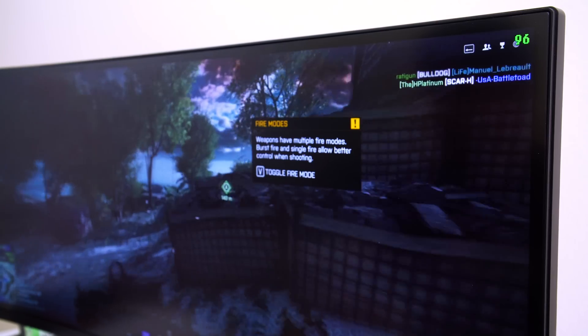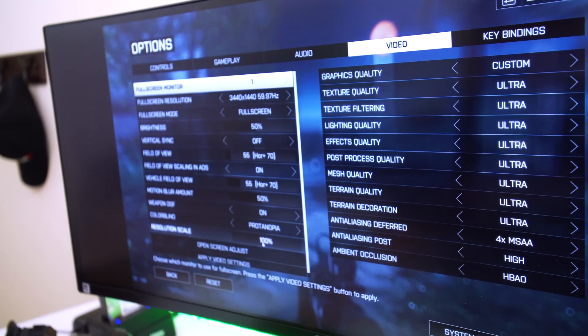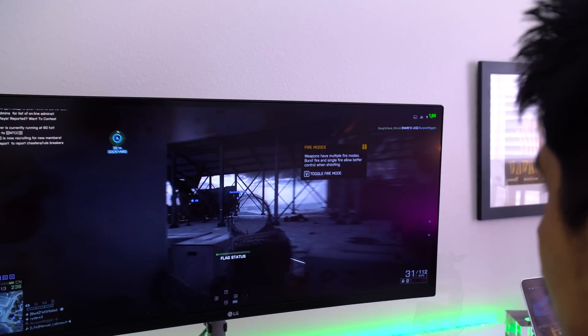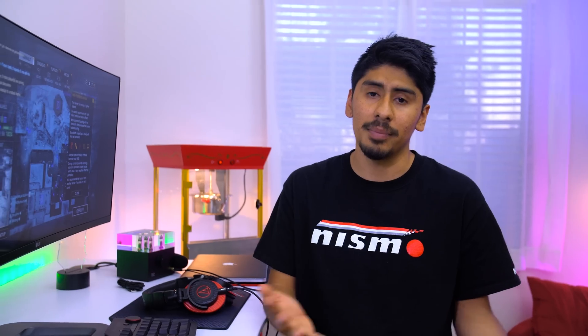Starting off with one of my very favorite games of all time — Battlefield 4. We were averaging around 90 to 100 frames per second and it was really good; everything was maxed out in the settings. Then I decided to bump it up using the resolution scale at 200%, and that's when the frames started to dip — doing around 30 to 40 frames per second, which isn't terrible but most people want 60 fps and above.